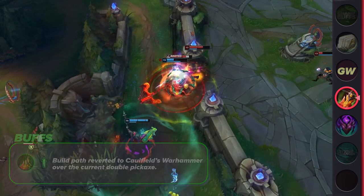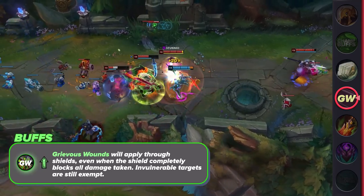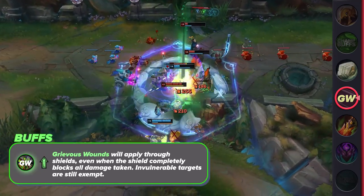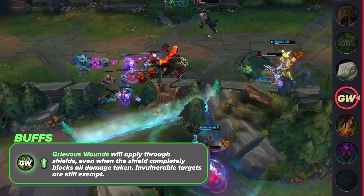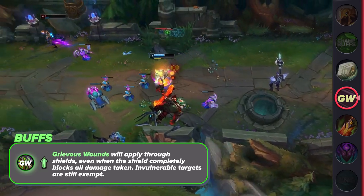The last buffs we have are to Grievous Wounds items. Now GW will apply through shields, even when the shield completely blocks all damage taken, and vulnerable targets are still exempt. This is definitely a big hit to enchanters, since a fat shield could buy an ally enough time for Grievous Wounds to fall off, and then allow them to heal back up a lot of HP before the Grievous got back on them.